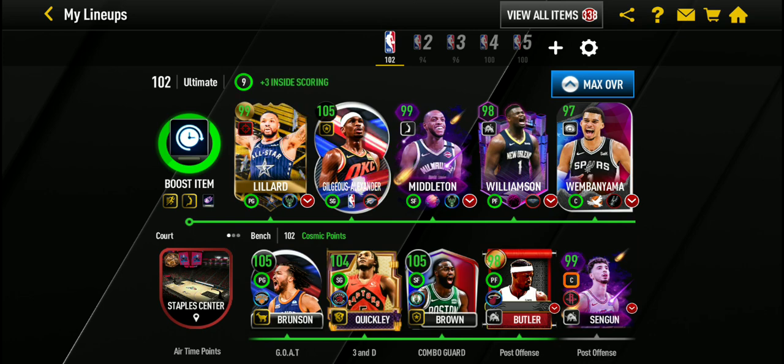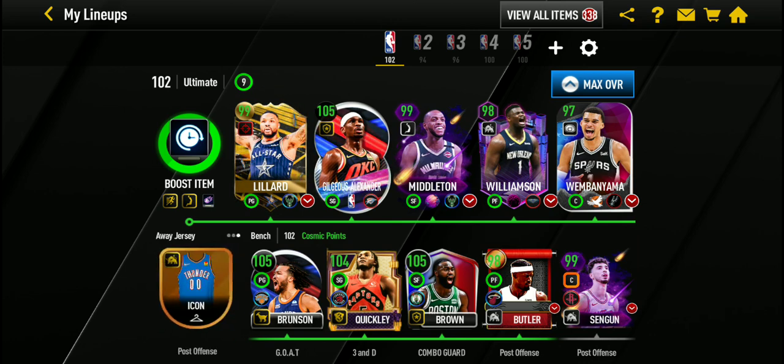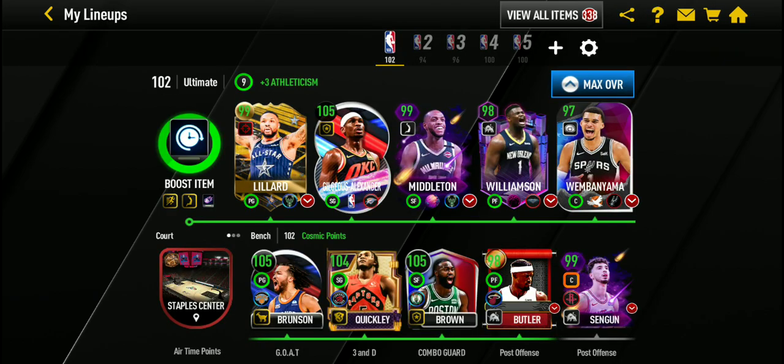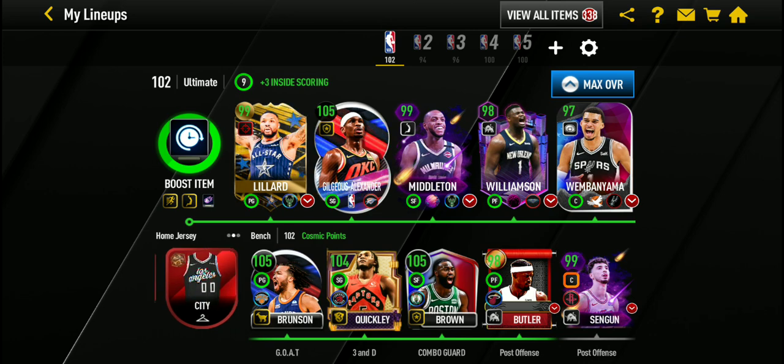For the fourth one, I'm going to say the Conference Finals promo, because you didn't need to grind that much. There was a points system where you could get the Grandmaster — Jalen Brown — free-to-play, and he has a great boost as well. Like all the promos I mentioned, the players have good boosts, not just a random position boost. I got him on the first day and didn't need to grind for the rest of the days after, which let me focus on other promos.